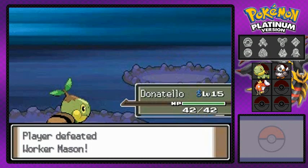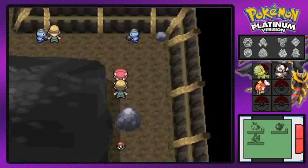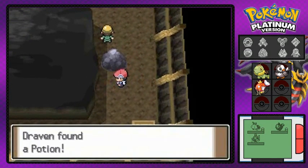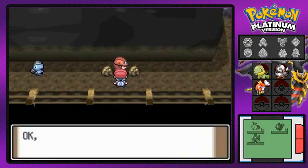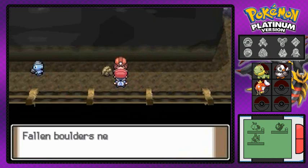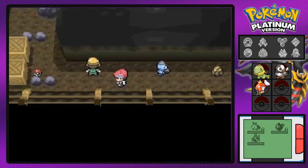Worker Mason is not feeling good about himself. Found a Potion in a Poké Ball nearby. And here we have Roark — he demonstrates Rock Smash, which destroys rocks, but you need the badge from his gym to use it outside. He walks away, and that enables us to go to the first gym.